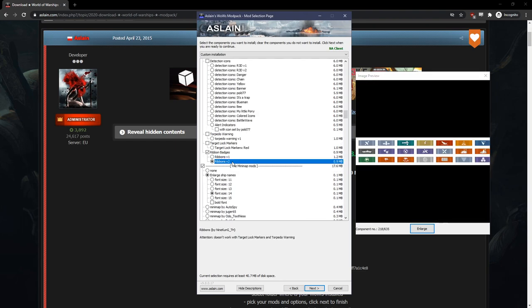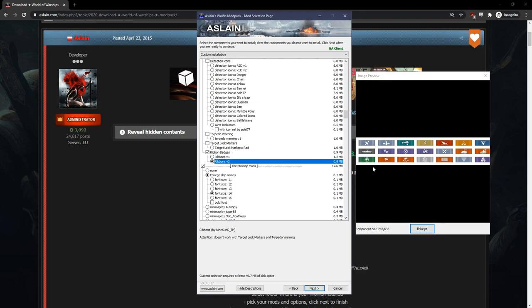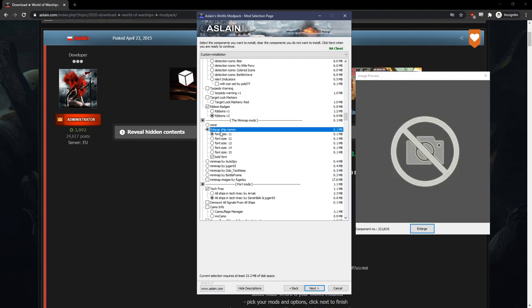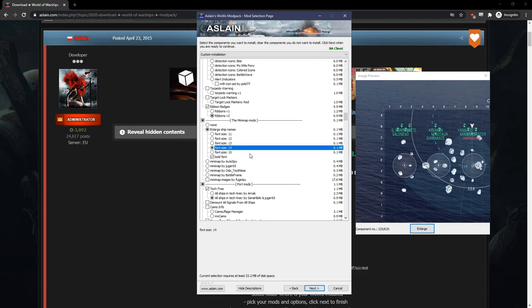Next, the ribbons — this is the second most asked question: how do you change your ribbons like that? It looks just like the console version ribbons, very simple and very clean. I do like it visually so I stick with it. It's called Ribbons Version 2. For ship names I adjust it on my minimap so it's easier to read. Bold font — I don't really notice the difference, I just leave it checked.